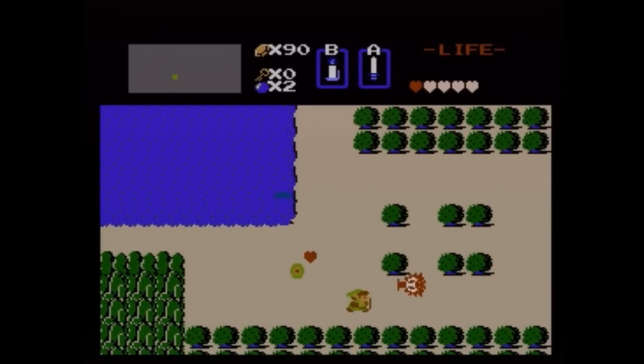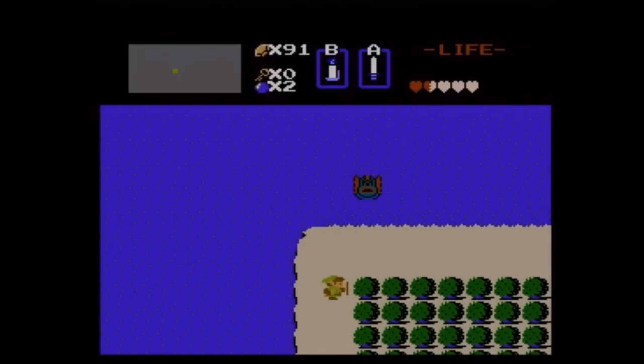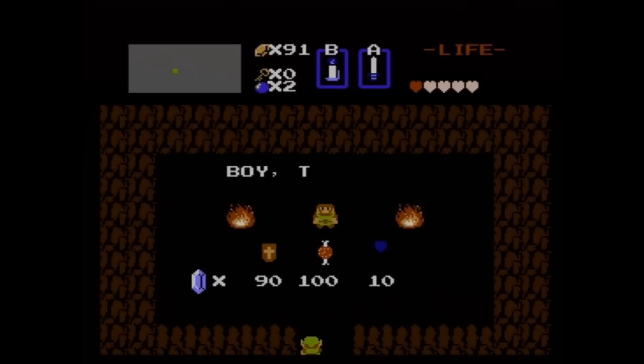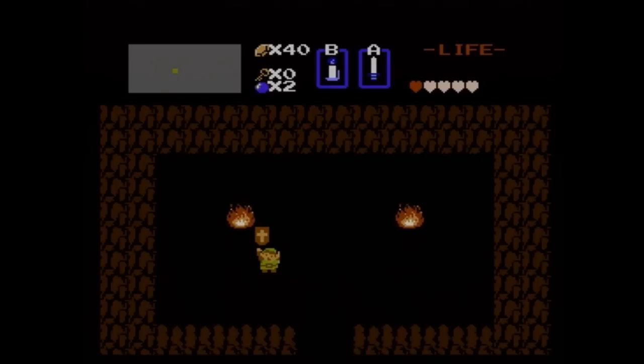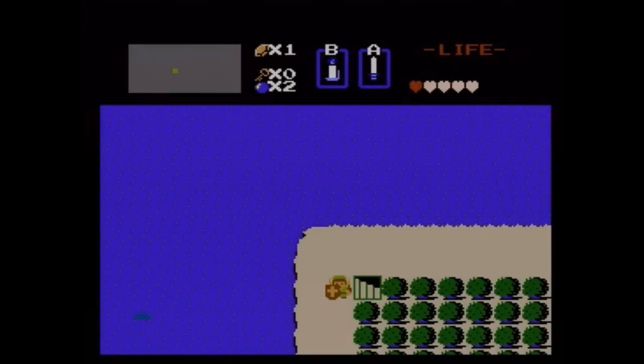Luckily, the magical shield is right above us, so we can just head up there and get it. It's on this very corner bush — use your candle to reveal this secret entrance. Inside, boy, this stuff is really expensive. Magical shield is 90 rupees, definitely worth it. This is going to really help.